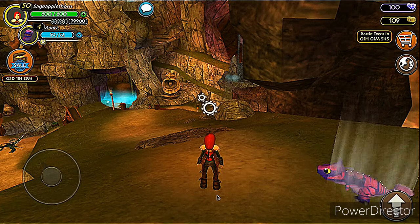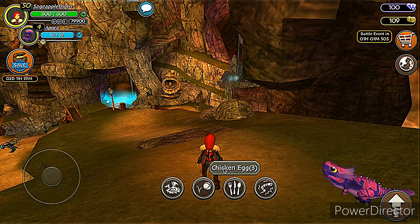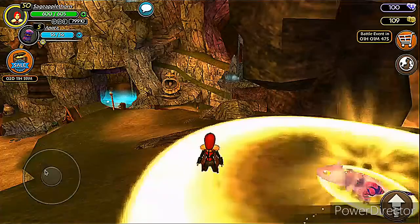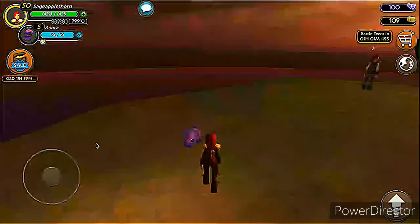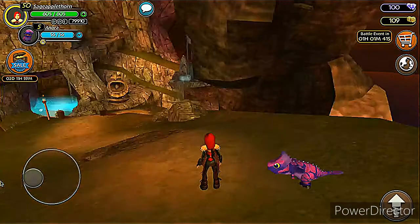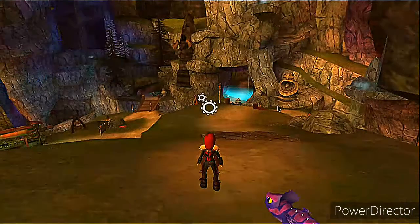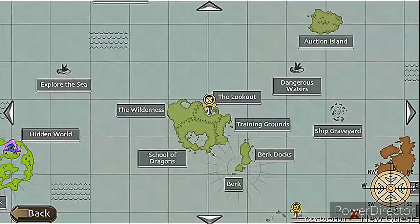Here she is. Click on her and feed your dragon. Boom — level five! Once your baby dragon gets to level five, what you're going to want to do is click on the map and go to the School of Dragons.